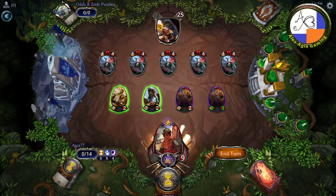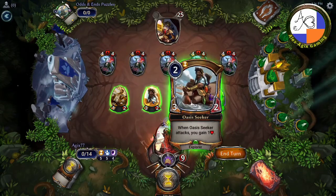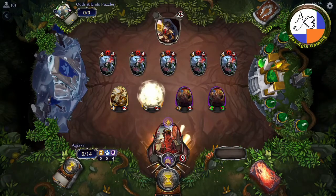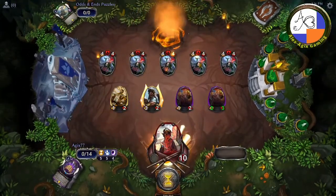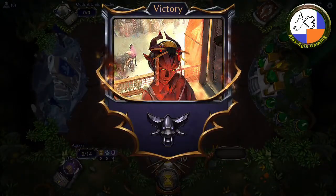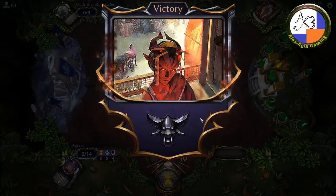The previous iteration I had two left, so there's a different order you can do things — it's not so strict. The important thing is when the Oasis Seeker attacks, gain one life. There you go — Means to an End sacrifices and deals 25 to the enemy player. Pay attention to the order of that, and congratulations, you have beaten Master 2 in Odds and Ends.